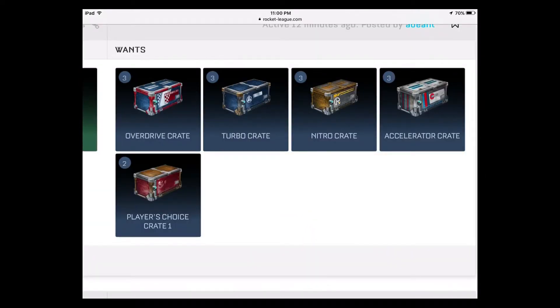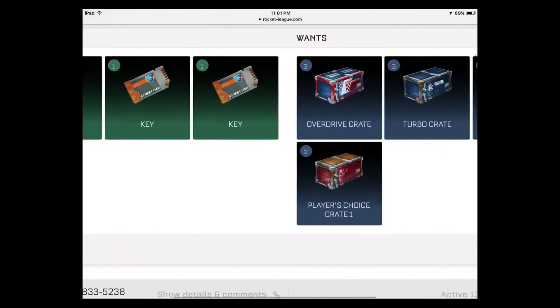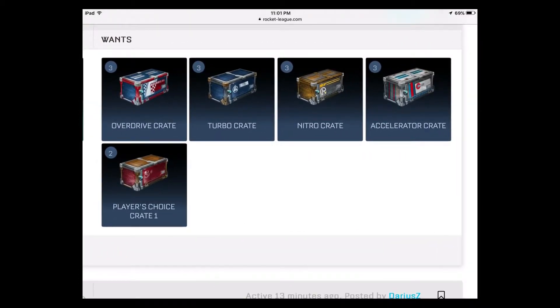That leads us to crate values — and I'll stress these are not the same as on other platforms. Right here on screen: Overdrive, Turbo, Nitro, and Accelerator crates — if you have three of any of these, you're guaranteed to pick up one key. Player's Choice crates go two-for-one key. One key gets you three Overdrive, three Turbo, three Nitro, three Accelerator, or two Player's Choice crates.